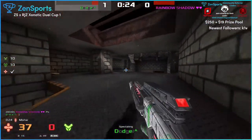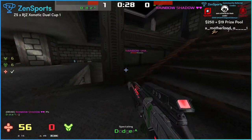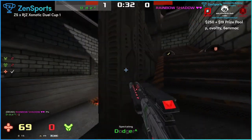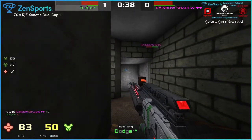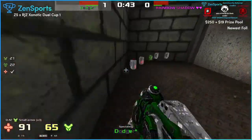You saw how Rainbow Shadow kind of missed a melee when Dodger was standing in a corner. Dodger realized Rainbow had gone for the 100 armor and not picked up the next gun, so whilst he was going for it, Dodger lazied up the tunnel and basically took the vortex away from them.